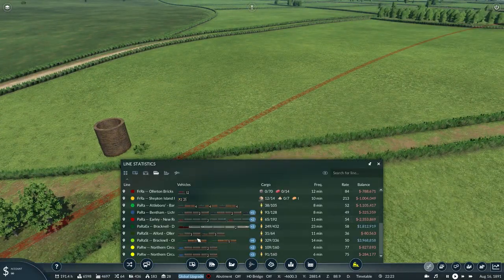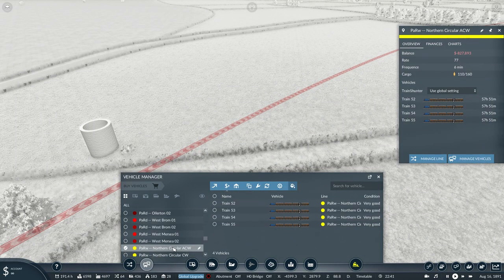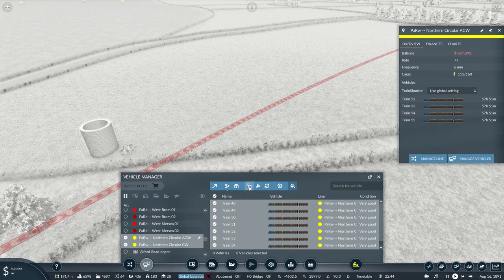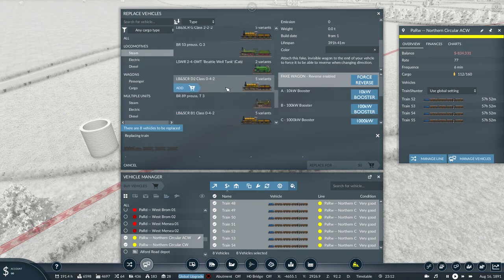Major changes going on! Where are we — one, two, three, four, five lines left to go. These ones should be quite simple. Manage Vehicles, I'll pick up both of these since it's all the same. It's a 2-4-2 Columbia tank engine followed by a first class and two third classes. I think I can just replace all of them in one go — essentially two trains for the price of one.